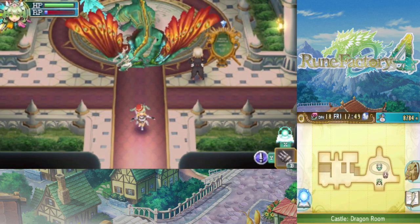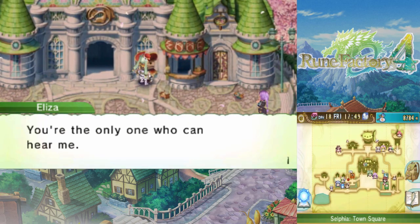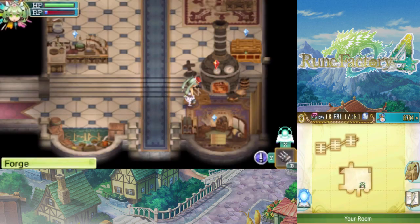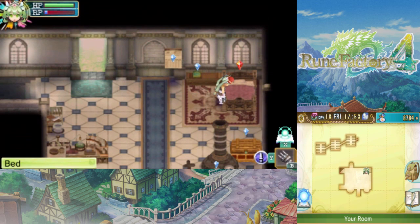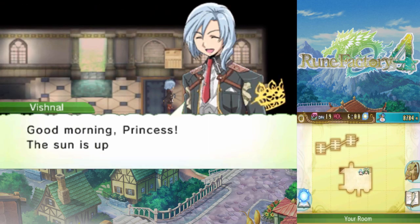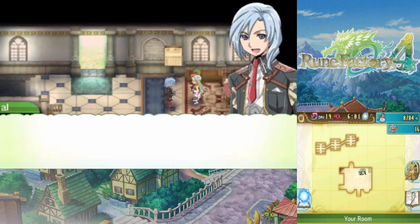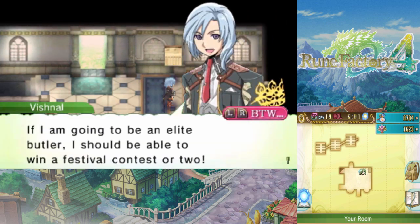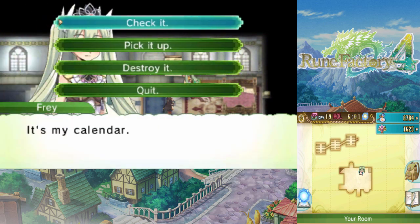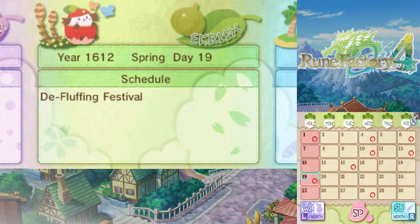For now let me just go double check to make sure I don't have any more requests I can take. Nope, we're good. Alright, it's time for bed. Tomorrow is a big day. It's festival day, with the festival music. We are not going over the rules because I want to go over them when we get there. D-Fluffing — it starts at 11 like almost every other festival.